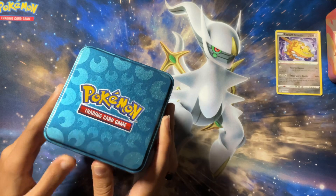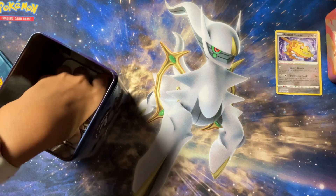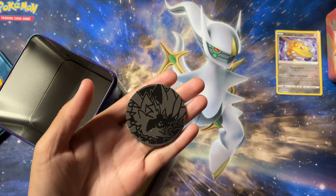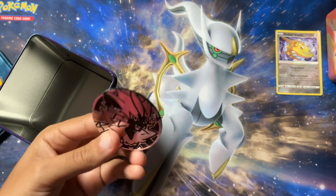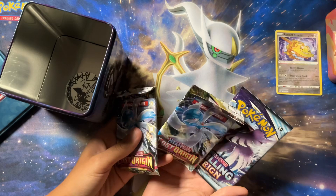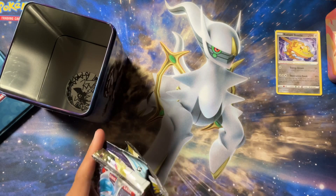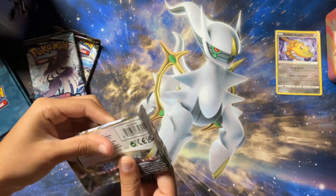All right guys, another tin. Let's see if it's gonna come with the same stuff. So this time we have — Zoraora. There we go, I usually get those two confused. We got that coin, and these packs are gonna be Lost Origin and Chilling Rain. So it's looking like that's exactly what it's gonna be. They're trying to get rid of their Chilling Rain packs and Lost Origin packs.